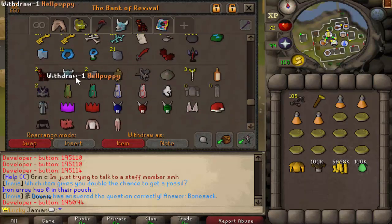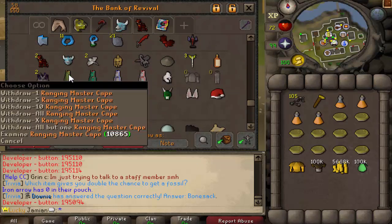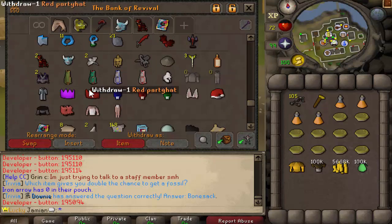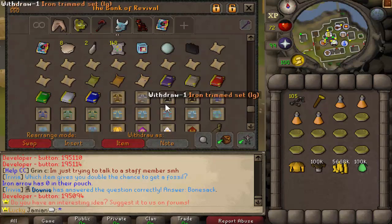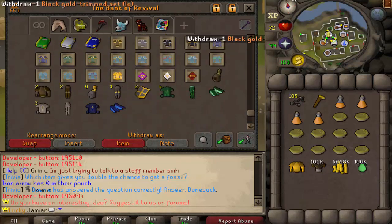Pets — he's got them all except the newest event pet. He's got some of the evil chicken stuff. I wonder if he's working towards that. He's got some Master Capes, two party hats — nice. He's got the briefcase, he's got Chronicle. I mean, he's got pretty much everything you'd want. He's working towards this, still needs a couple things. Good luck, man.